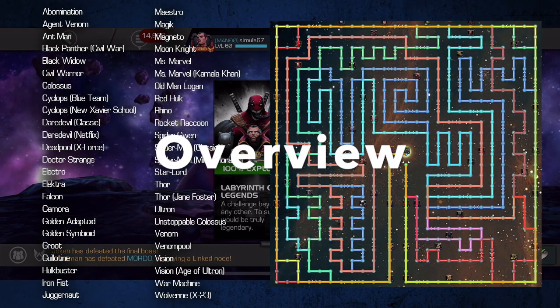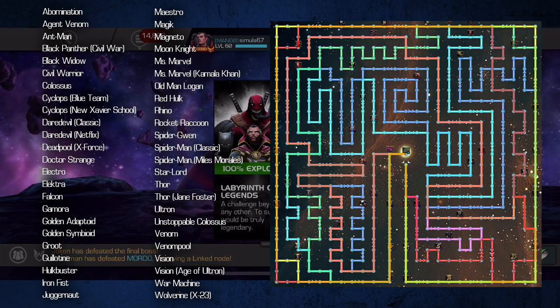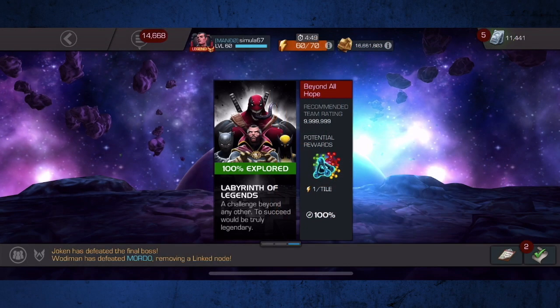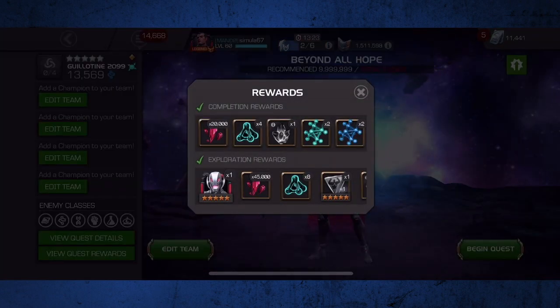The Labyrinth of Legends is open to all players who have reached the title of Uncollected. The Labyrinth has a total of 48 opponents and requires a minimum of 7 paths to fully explore. The majority of opponents exist on shared paths and will need to be defeated several times across different runs. The rewards, which we'll take a look at here, they're not awful for the skill required even by today's standards.